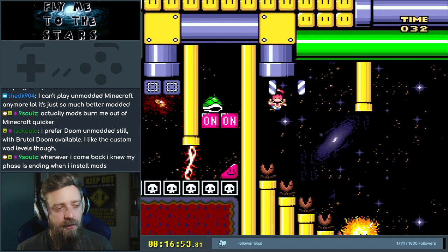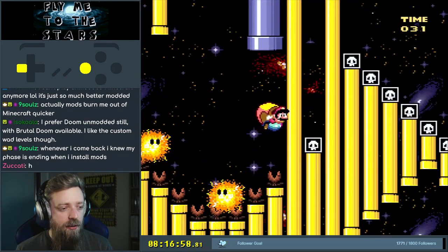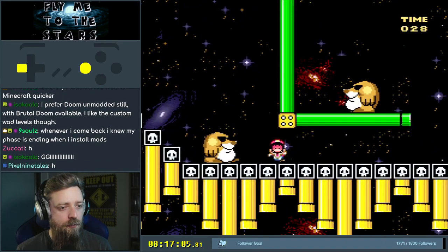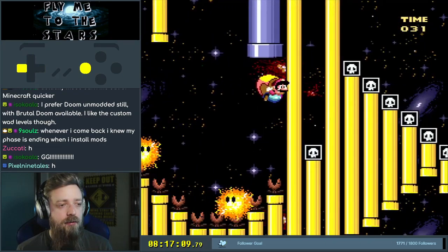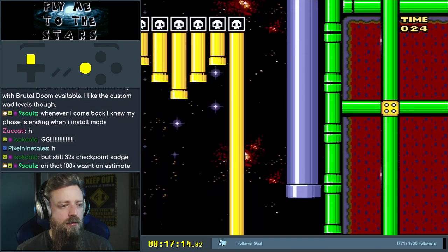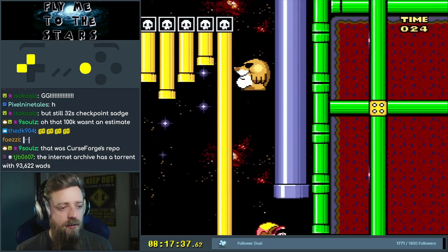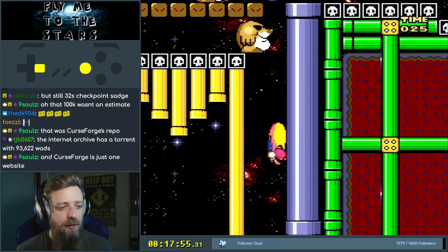We got it. We got it. It's a checkpoint. New stuff. We're gonna go in a pipe. Dive bomb, pull up. Dive bomb. Sticky fly. Then go into a pipe. Hold B out of the pipe. Play them all.